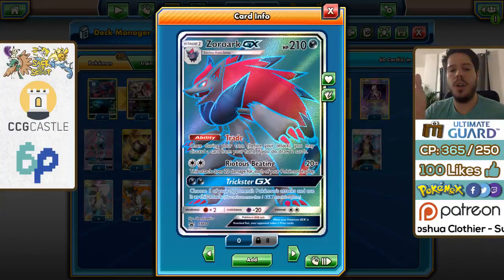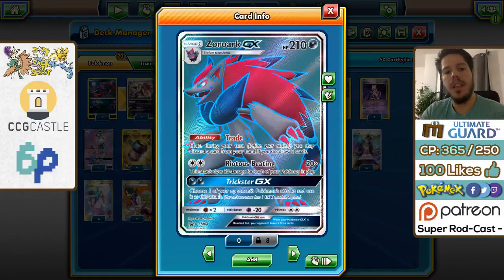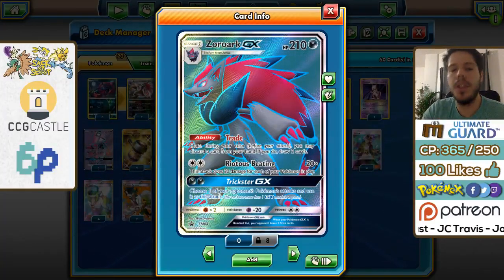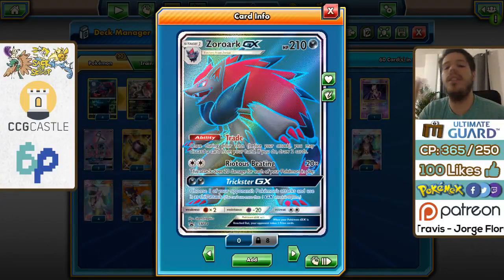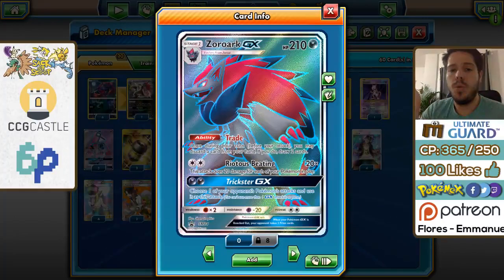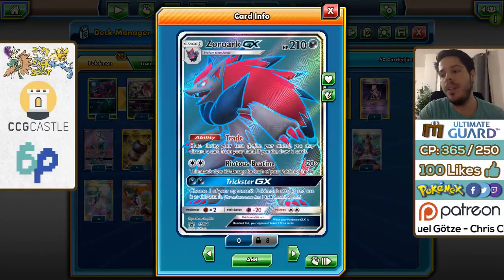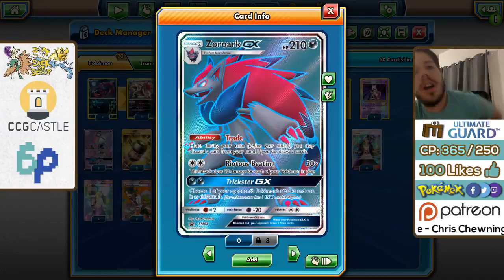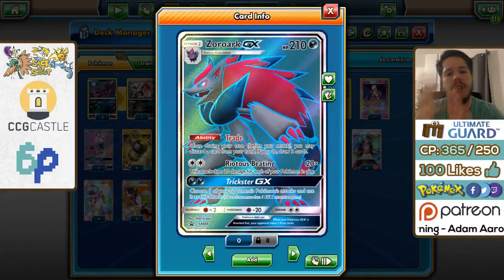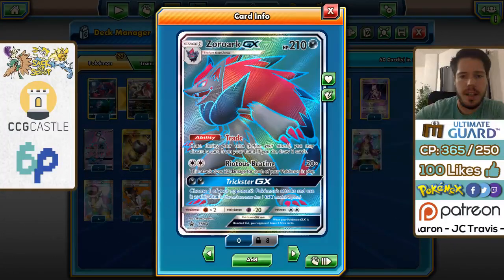The more Zoroark GX's you have, the closer you get to the huge draw power that Sycamore offers — but without having used your supporter. With Sycamore you end up discarding sometimes zero, sometimes seven cards, somewhere in between, but you don't get to choose. You can't use Guzma, Acerola, and N on the same turn because they're supporters. Zoroark GX allows you to access so many resources that you're able to draw everything you need — energy, the Pokemon you need to attack — and you can still play cards like Guzma, Acerola, or N during your turn.